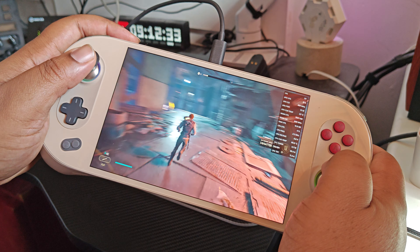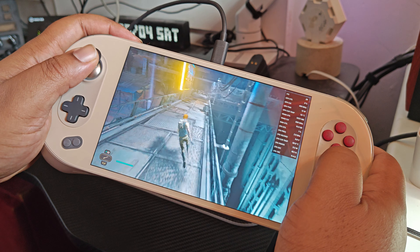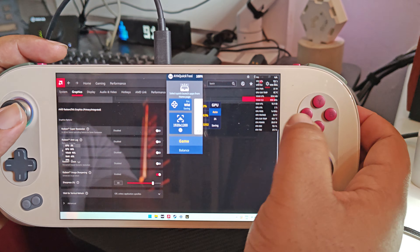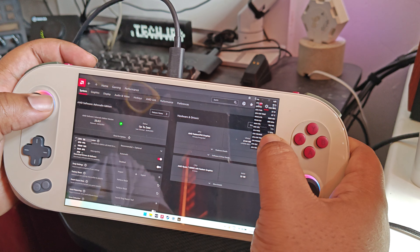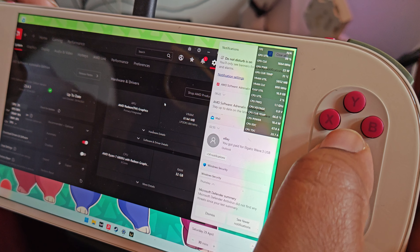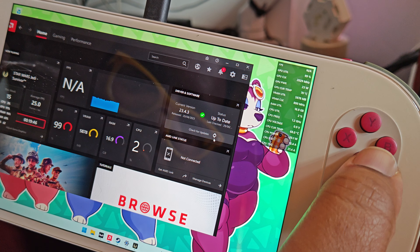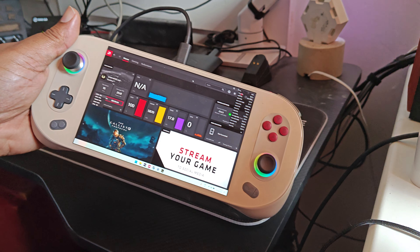Anyway, let me know what your mileage has been on the Aya Neo 2 or on your PC, game console, whatever it is. Give me a shout out if you've got any tips or anything like that. You guys might want to see the AMD version — the AMD Adrenaline version. It is version 23.4.3. That's what we're on. Cut to you guys in the next one.